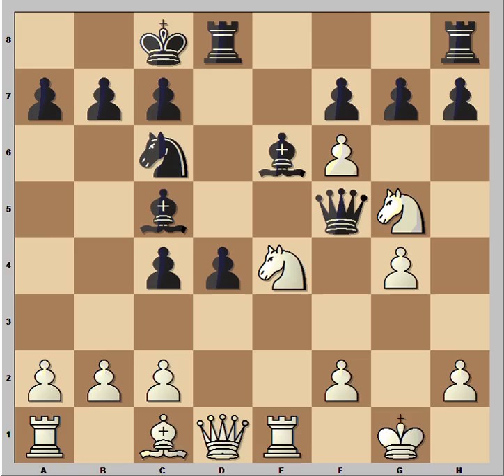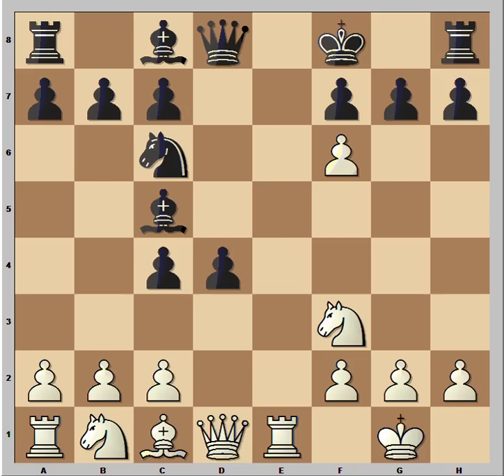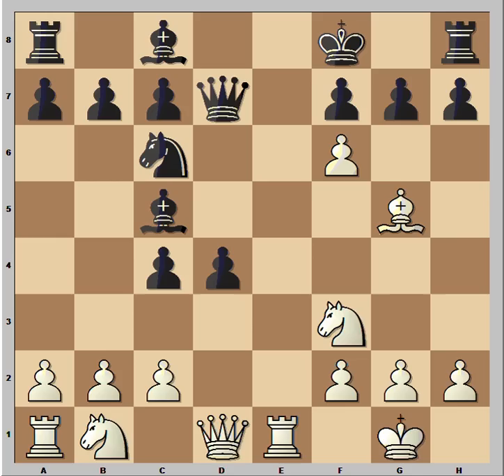But in our game today, black played king to f8, followed by bishop to g5. The plan is very simple: to capture the pawn on g7 with check, and then to capture the queen. That's why black played queen to d7, and black thought that he's okay in this position. He's okay, except for one move that white can play — every other move would be about equal, but white has a move that gives him advantage. What is the move? What would you play in this position if you had the white pieces?